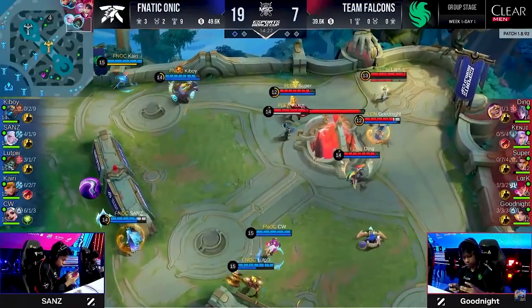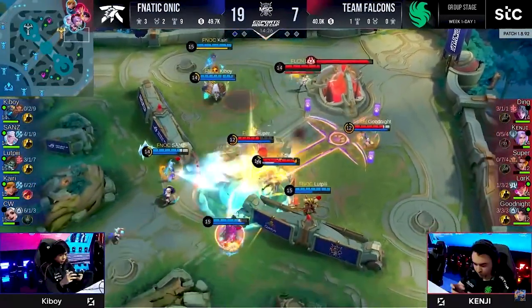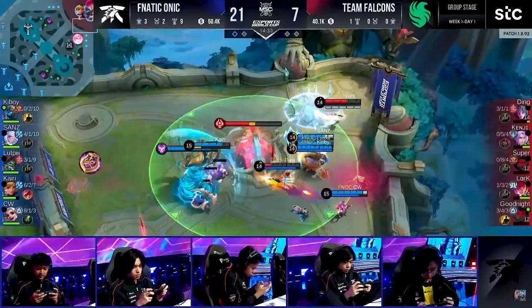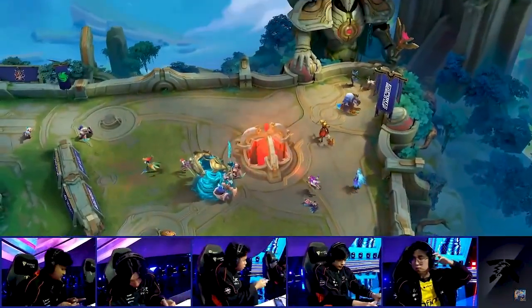Kyrie throws out a cable — there's a Final Slash. CW is able to use Purify. Zaman forces the Penalty Zone into Goodnight. They're trying to escalate the situation — he dies immediately off the Brilliance. And now the crystal will fall. Fnatic Onik take the game. 21 kills to 7.